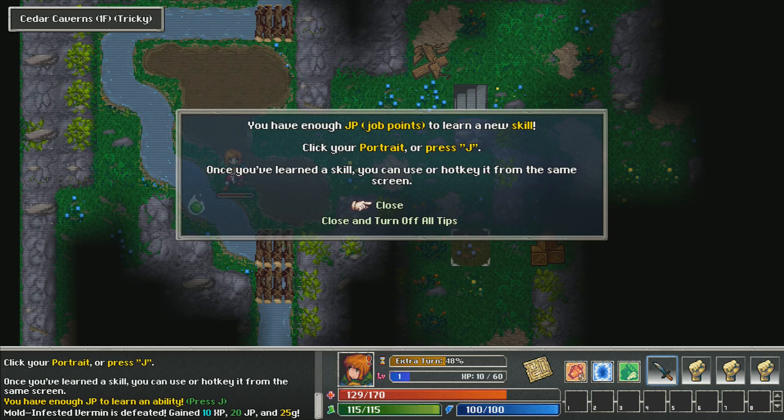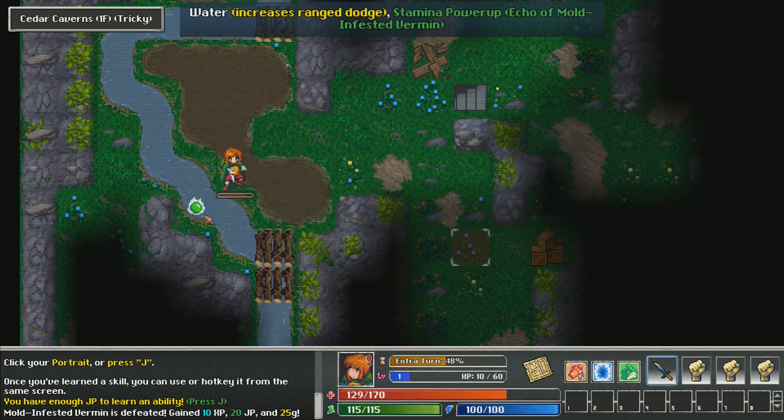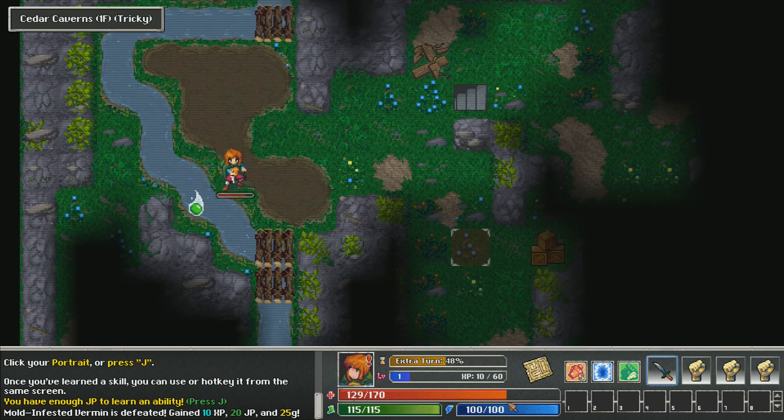If you've earned JP points you can use them to get new skills. We're going to try to save up our JP for level 50 if we can. This guy just dropped something called a stand-up power-up. These are power-ups you can use Diablo-3-style to restore your resources. The terrain has different effects: water makes dodge attacks more easily, mud roots you, lava hurts you.